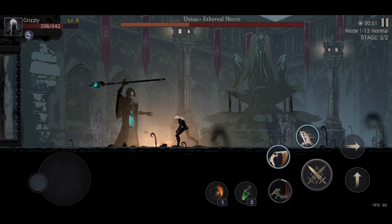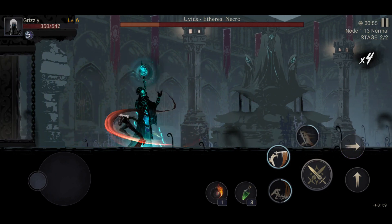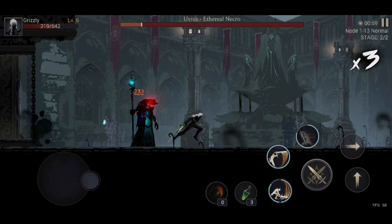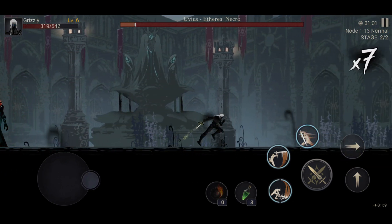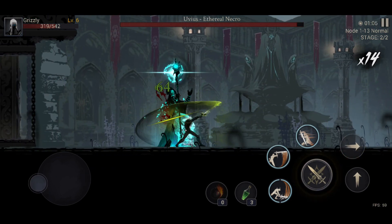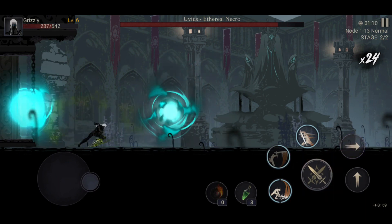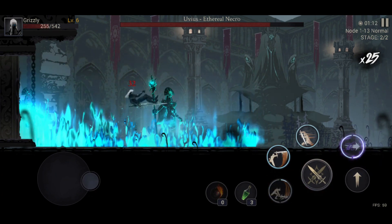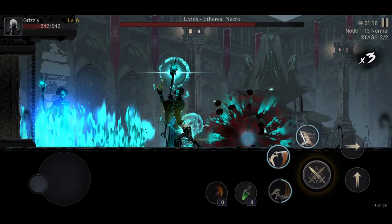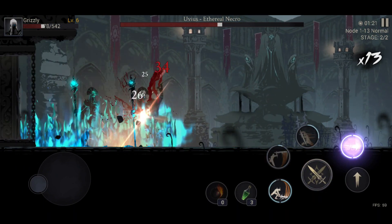I'm getting destroyed by this guy as you can see. That hurts. He's got some pretty good moves — I'm very impressed with it. I do have health, and as you can see the green bar is the health bar. I can't get away from it though — I'm terrible at that. So we're just going to keep going down.